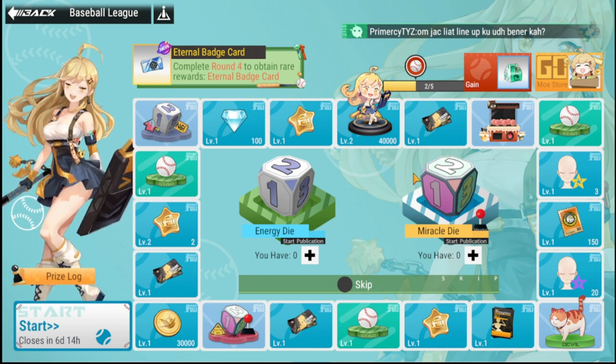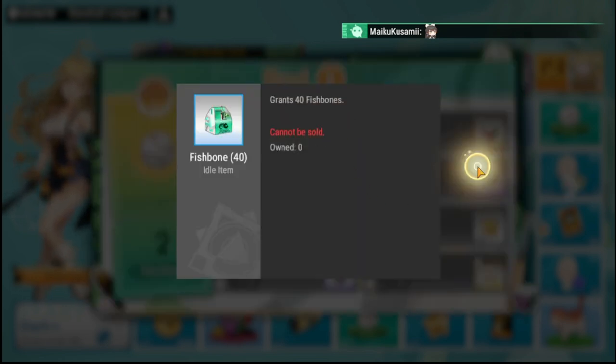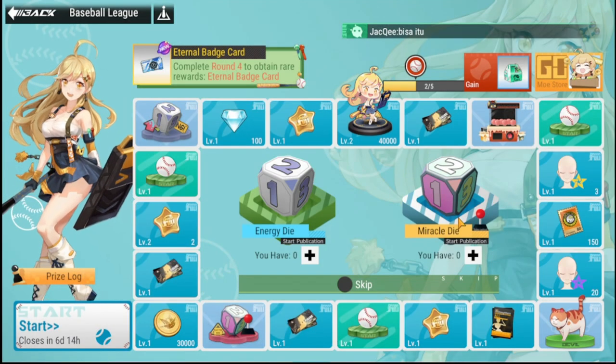Every time you use a die, you also get additional prizes ranging from Fishbone up to a 60 Ultra Blind Box piece. You can even earn a Miracle Die this way. There are a lot of freebies here — as long as you do your dailies, even as a free-to-play player, this event is great for earning currency and resources.